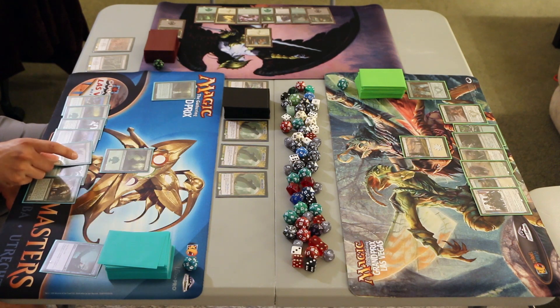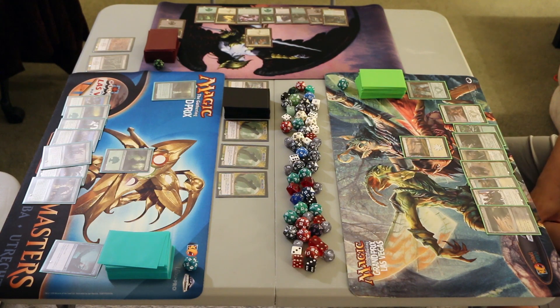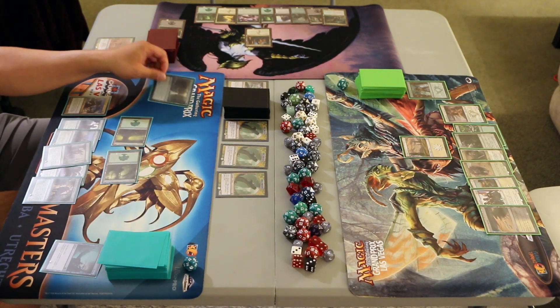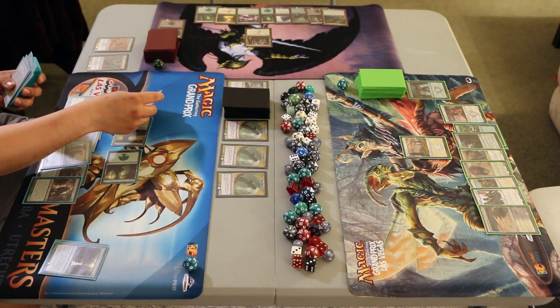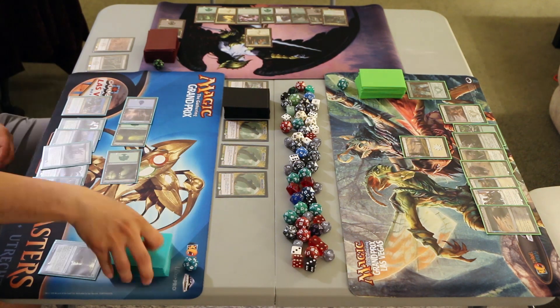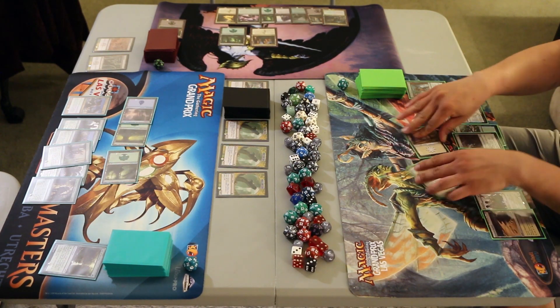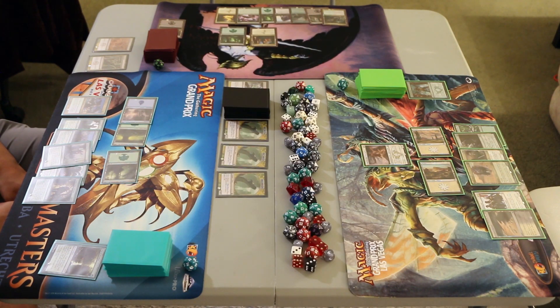We untap. Fade and Fury draws a Nessian Enforcer. Power and Prophet draws a Nyxweaver. Armed and Dangerous draws a Scour Barons. Fade and Fury plays a Forest, taps both, and sacrifices the Font of Fertility to search for an Island, putting it onto the battlefield tapped. Power and Prophet plays a Forest. Armed and Dangerous plays a Plains, taps it, and casts Anafenza Kintree Spirit — a 2/2 Legendary Spirit Soldier. Whenever another non-token creature enters the battlefield under your control, bolster 1. There's no point in attacking now, so we'll pass the turn to the Hydra.